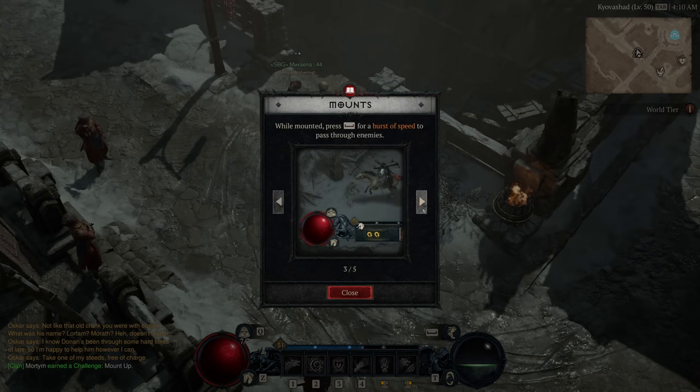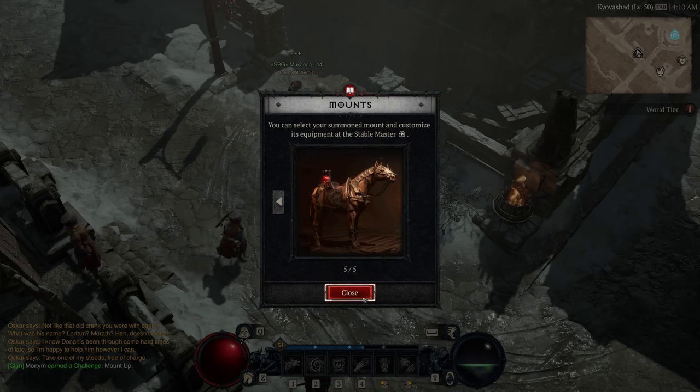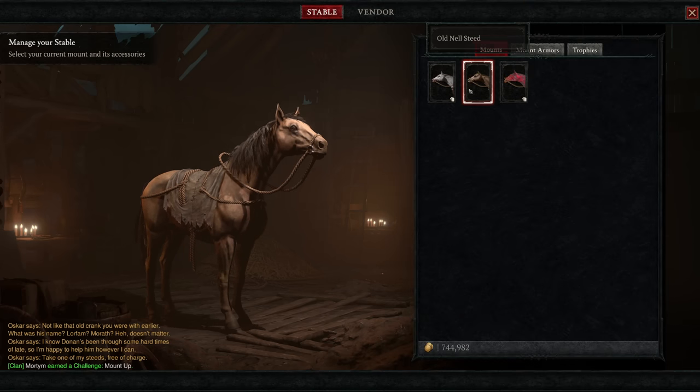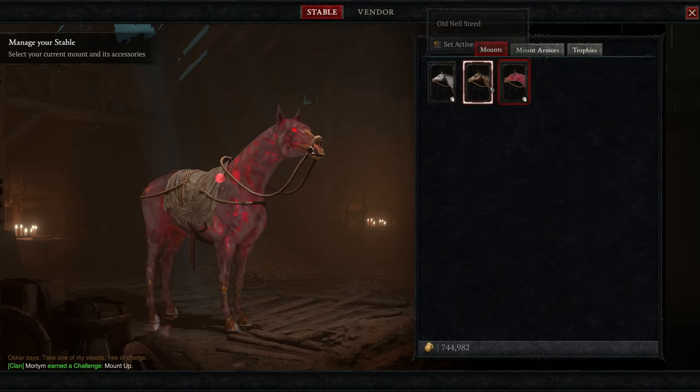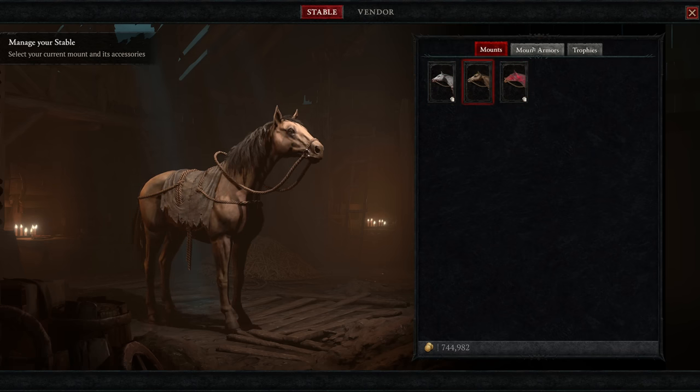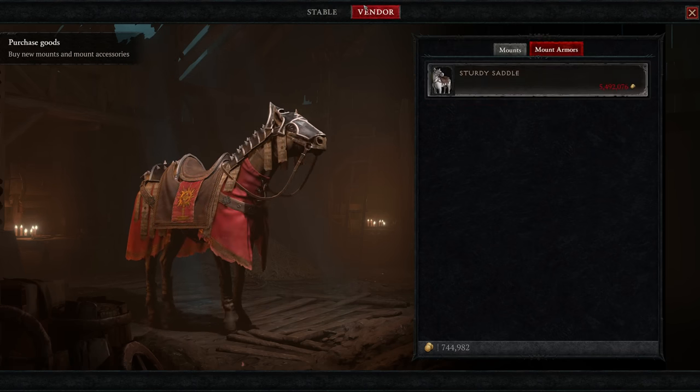After completing the first three acts of the story — which can be done in mostly any order — we can unlock a mount. The mount is customizable with various bits of cosmetic gear and allows us to get around faster. While there are waypoints to fast travel to from pretty much anywhere, the mount helps traverse the open world more efficiently.